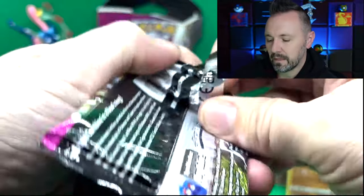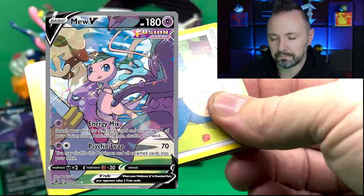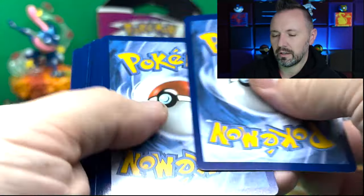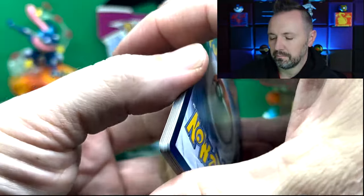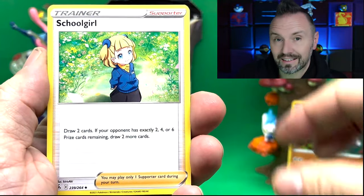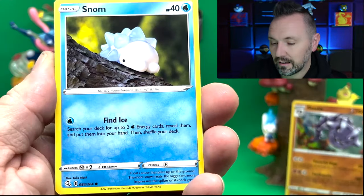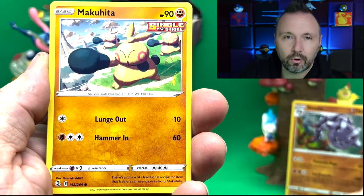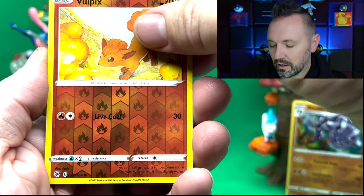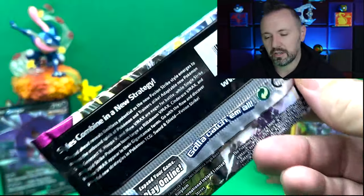Those are the chase cards. I know a lot of people like the new alternate art — I think there's the Dragapult in there, that's a pretty neat alternate art card. We've been having a ton of fun opening Fusion Strike Climax, great Japanese set, absolutely love it. You feel like you're pulling something in every pack, and all those character cards are just so much fun to pull. Come on, Genesect!